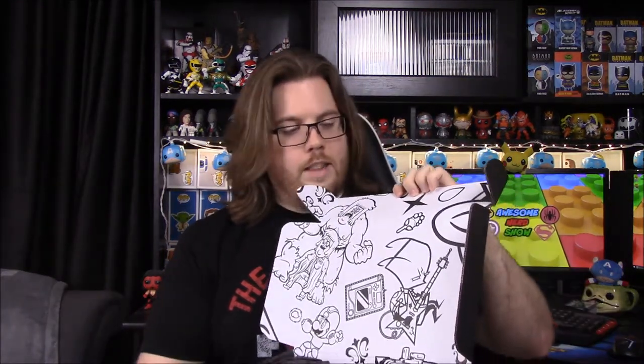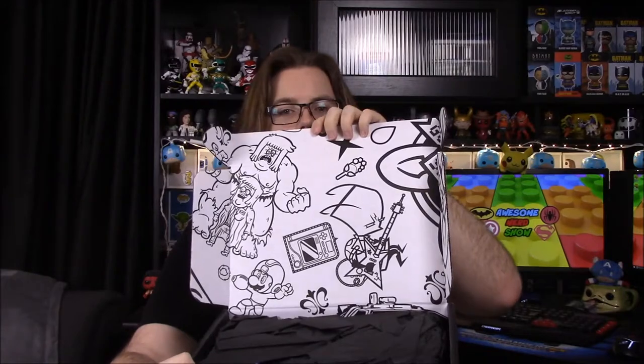What is up guys, Awesome Nerd Show here, and today we're unboxing the Bam Box for this month. This time it did arrive on time, so they're back on their normal schedule, and they have their actual band boxes back again. The theme for this month is heroes and villains — unlikely heroes or something along those lines. Since they did do their box, they have a new design all on the inside.